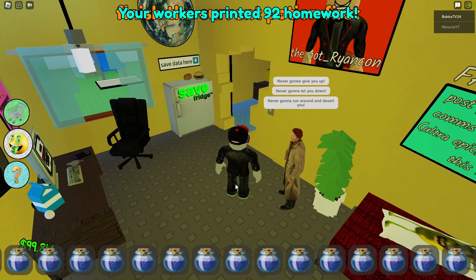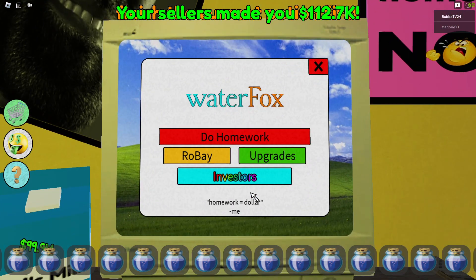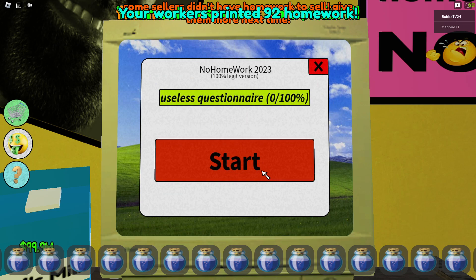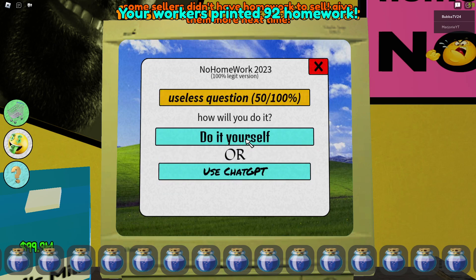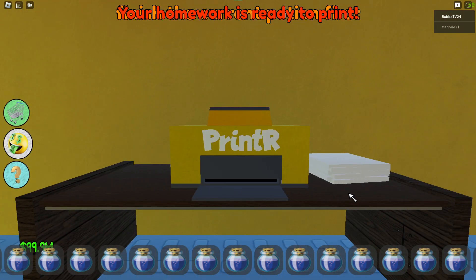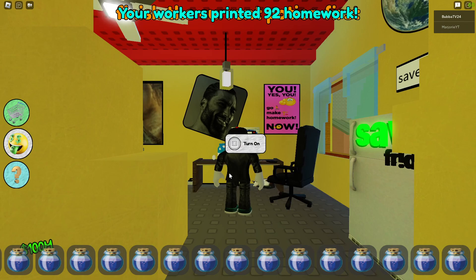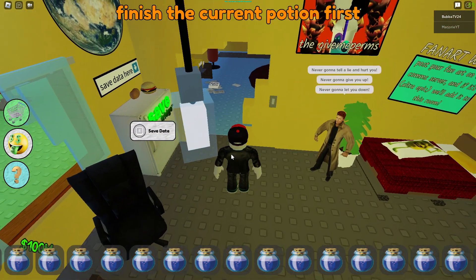So in order to make money you gotta make homework. We're gonna go to our computer here, do our homework, and start. You get to choose whatever but it doesn't really matter. I have everything upgraded so it'll just take a second. Then we print it here. I'm gonna skip the cutscenes in the game — if you guys want to see those you can do that yourself. There are quite a few cutscenes.